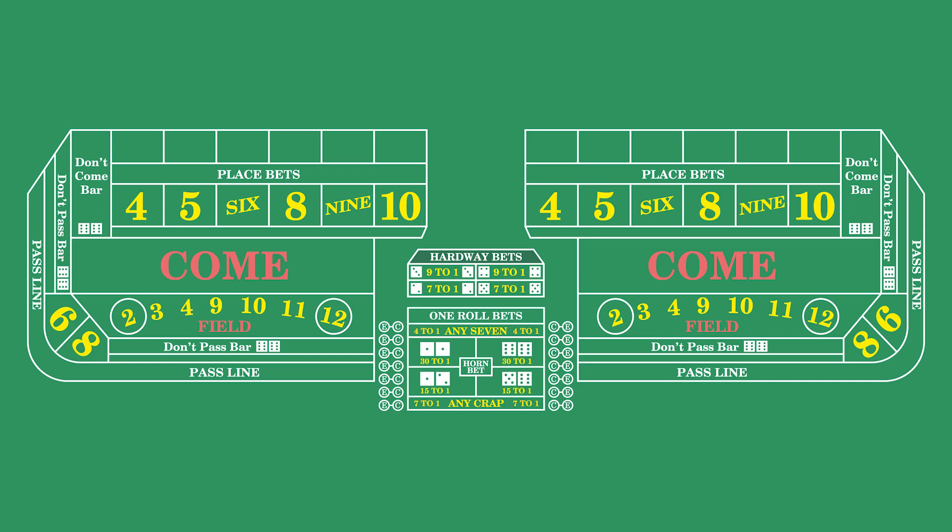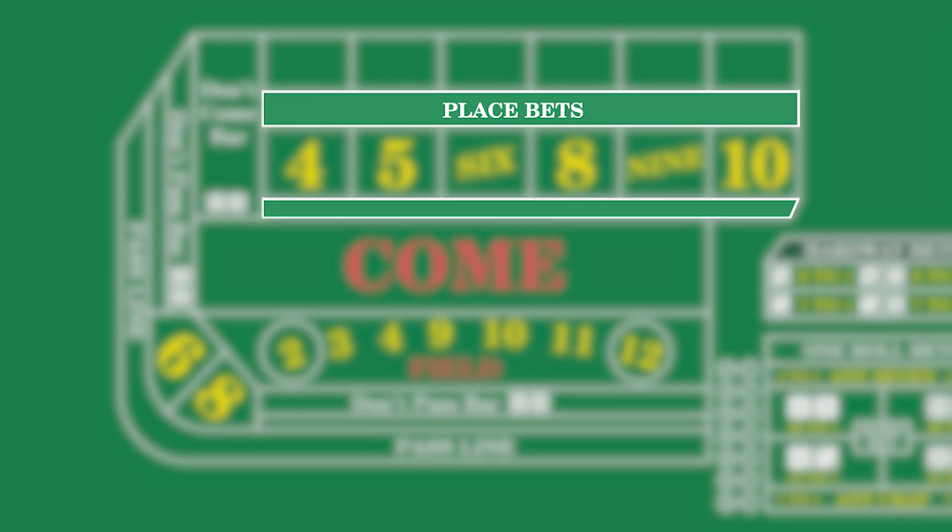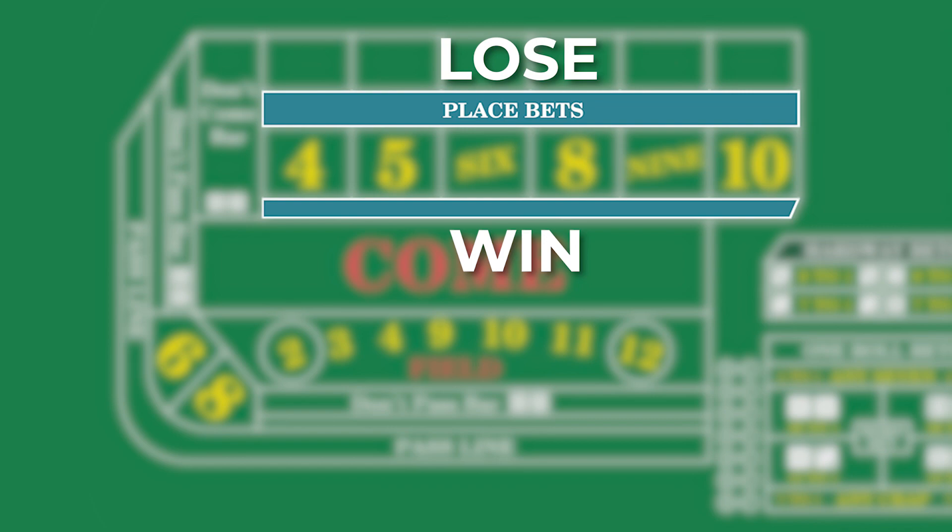The Place Bet area is located just above the Come Bet section on the CRAPS table. It is split into two zones — Place to Win and Place to Lose — each zone with its corresponding rules.